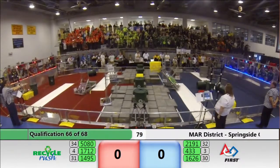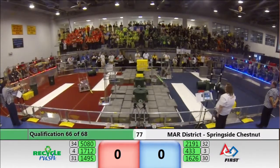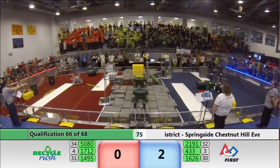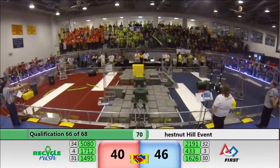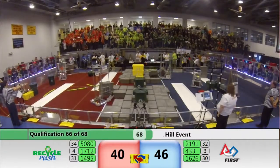Here comes Fluxcore, their partners, with a three stack — they're dropping them down. Dogma drops their two totes down. Falcon Robotics trying to drop the other two co-op totes down for a good co-op stack. It's good. Nicely done — 40 points for both alliances.